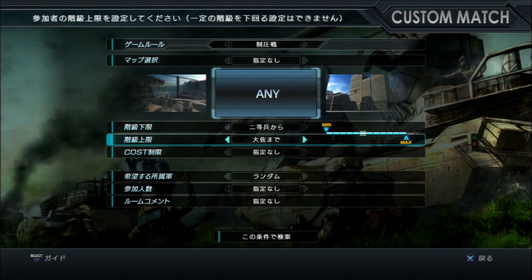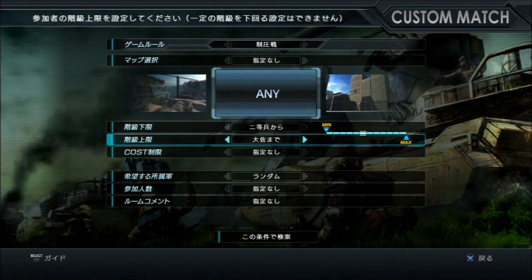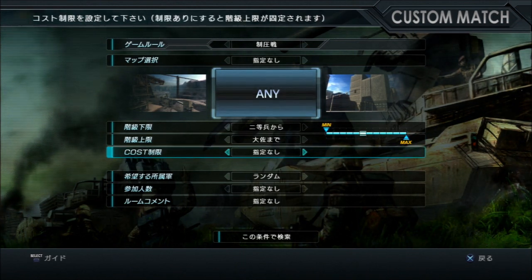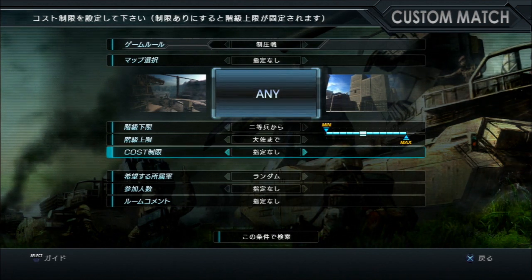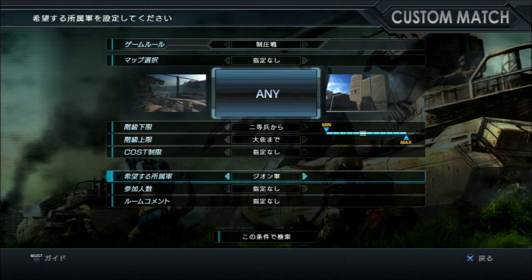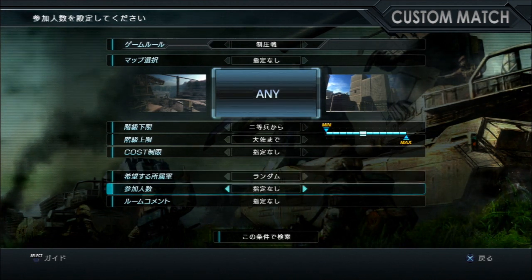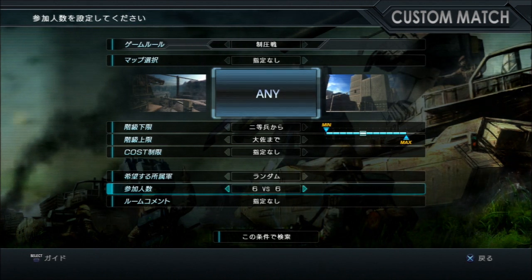Or, you can set a cost limit on the room between 100 and 500. Different things will show up. This is Faction — either Federation or Zeon, or Random. This is Federation, this is Zeon, and that's Random. Next, you can set the number of people in the room: Any, six on six, five on five, or four on four.